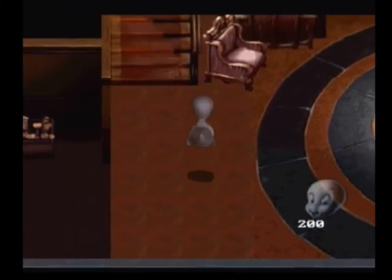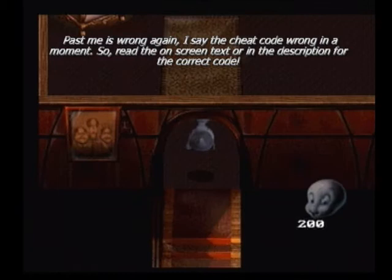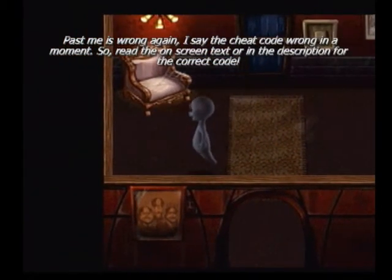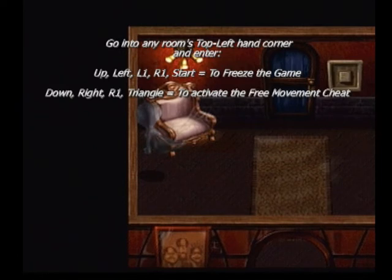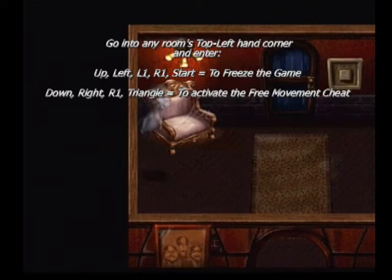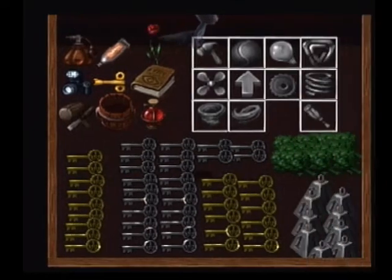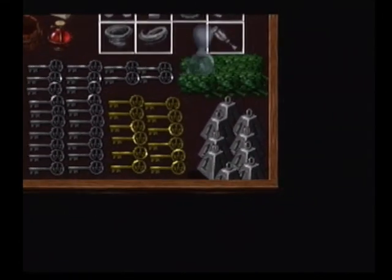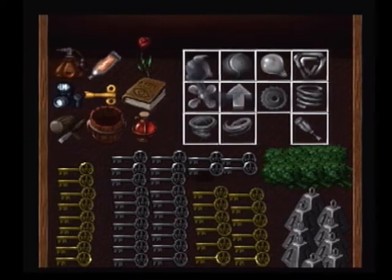I'm going to start with the cheat which unlocks new areas. You can go into any room and use this cheat - I'm coming up here for convenience sake. What you want to do is go to the top left of any room, press up and left at the same time, L1 and R1, and then press start and you'll notice it'll freeze the game. Then you want to press down and right, R1 and R1, and then it'll unfreeze the game. Now if you go up to any wall or just anywhere in general, hold R1 and you'll float up and over the wall. If you do that here and come down into this area, you'll see this area full of everything you possibly will ever need.